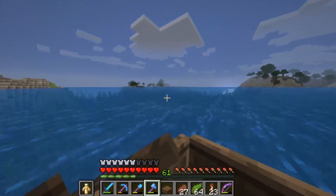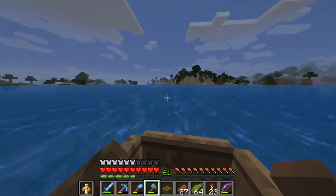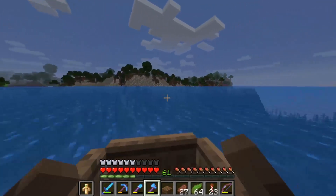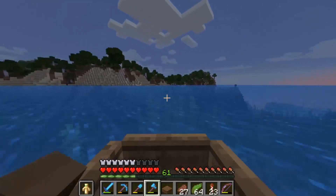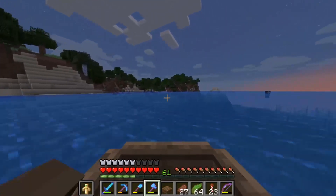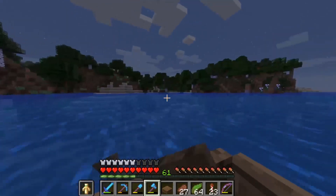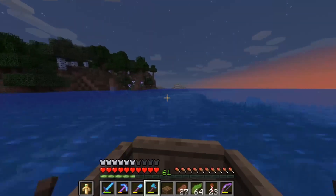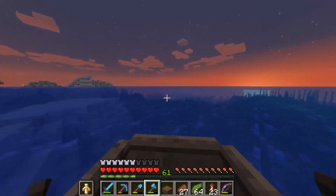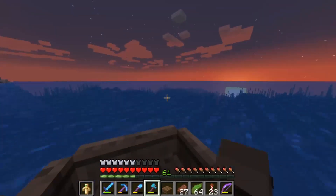Let's try to find a few more shipwrecks, because I would really like to find a buried treasure. Those tropical fish are beautiful! I'd really like to find a buried treasure so we can find a Heart of the Sea, because with the Heart of the Sea we're able to craft a conduit. I don't plan on doing any AFK fishing to really craft a conduit, but maybe you can craft one in your own world. We're going to stick to this warm biome and look for the coral reef biome and more shipwrecks.